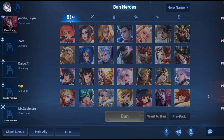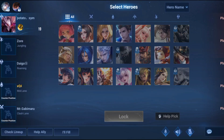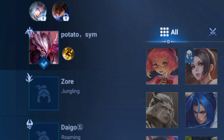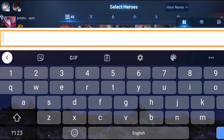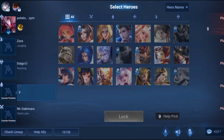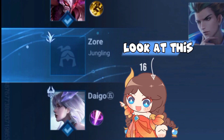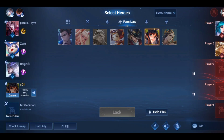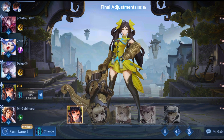The system selected middle lane for me, but our teammate potato sim is saying he will go to the mid lane too. Then out of nowhere our support laner locked Jing instead — I didn't know Jing can be used as a support. Lastly, our clash laner picked a support. It's not a very good start for the new feature.